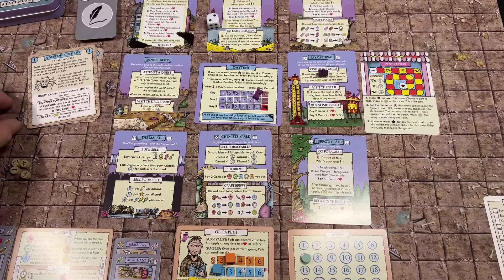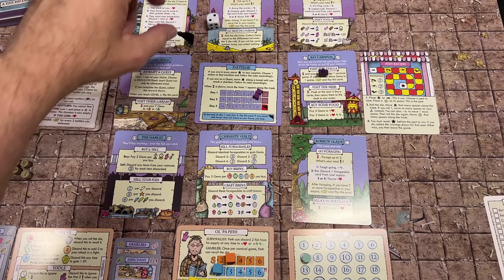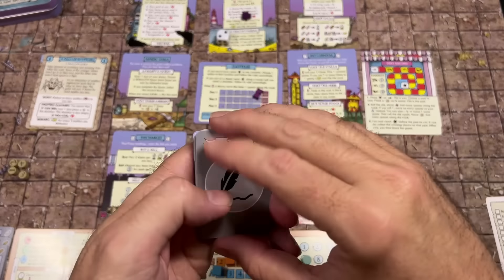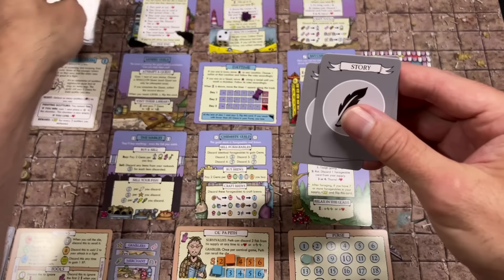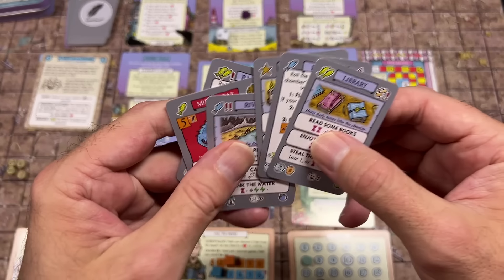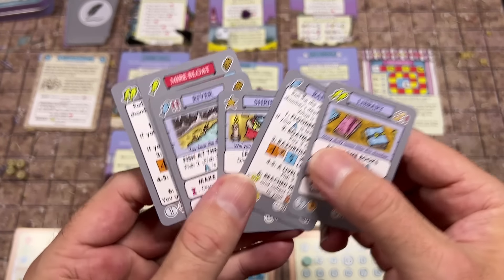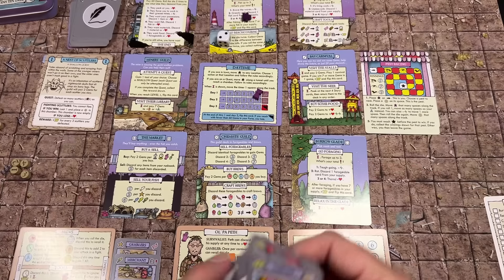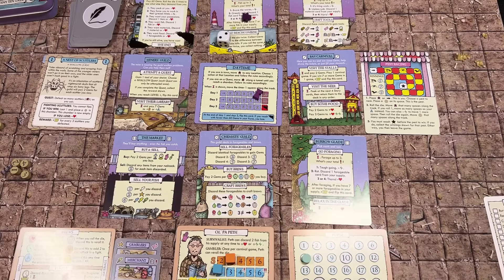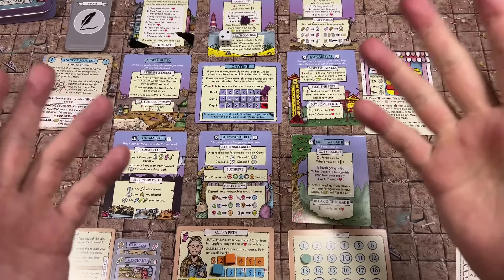I put my coin marker up to nine and move my timer. One more action for the day — let's go fishing again. We're trying to get sets of fish to sell for good money. I draw three cards and get a star, a blue, and still no green fish. We really need blue, yellow, and green fish to trade for a lot of money, but we have six fish now — that's the maximum you can hold. You can have six fish, six materials, and six forageables. If you ever have seven fish you gain XP, but then discard one.